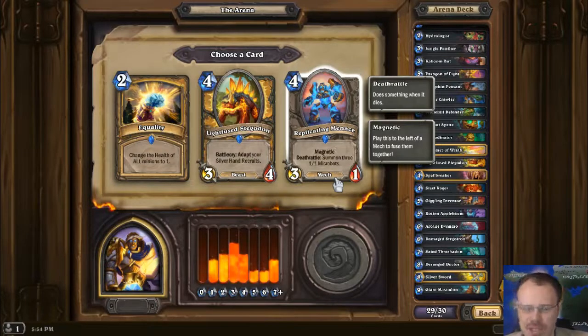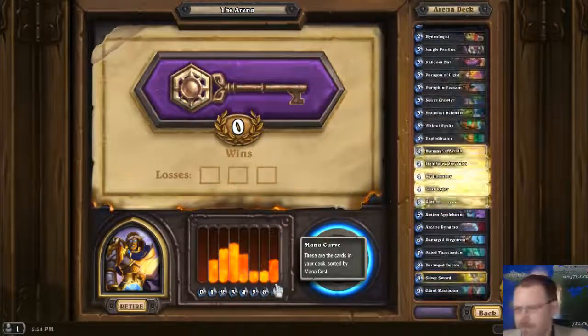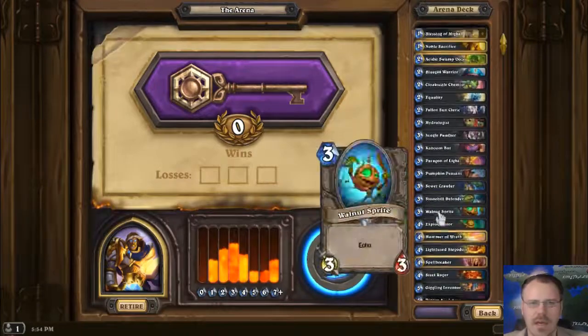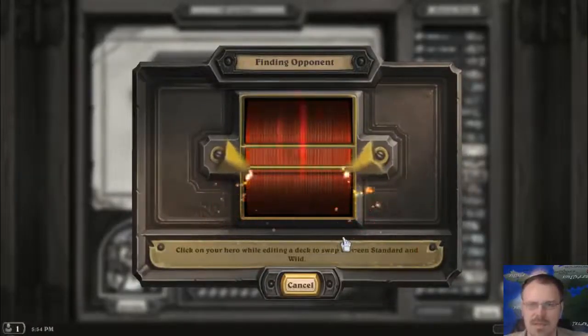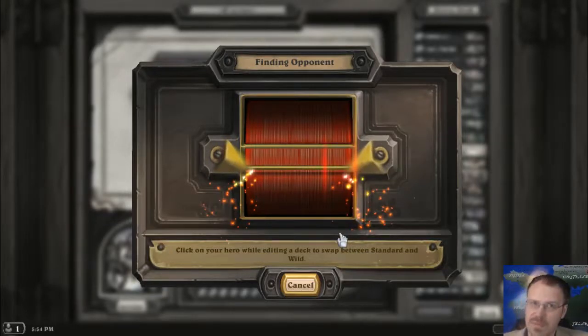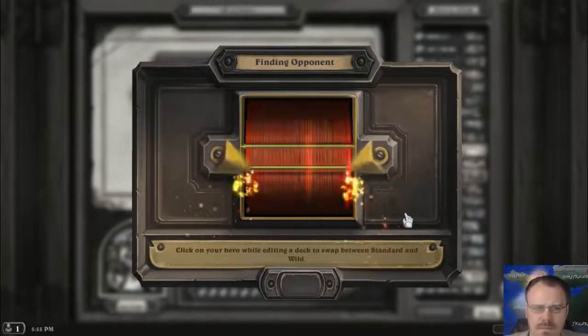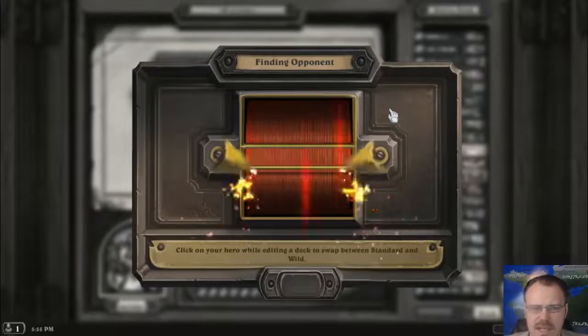This guy is not adding much to whatever he attaches himself to unless it was a low attack, high hit point thing — in which case his 3 attack is nice, but magnetic on him is weird. Equality. Yeah, that definitely wasn't just a sneeze pick. I did not get good minion buffs. I have a bunch of guys that want minion buffs, and I have a couple, which are mostly just Blessing of Might. I took it because there's good value to slapping it on something to kill an enemy, but usually it's a trade.